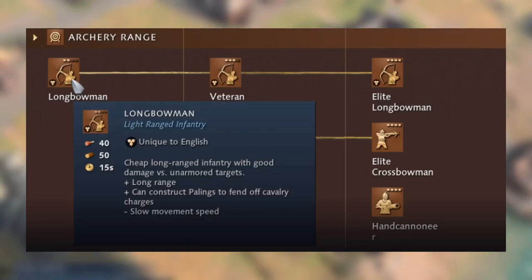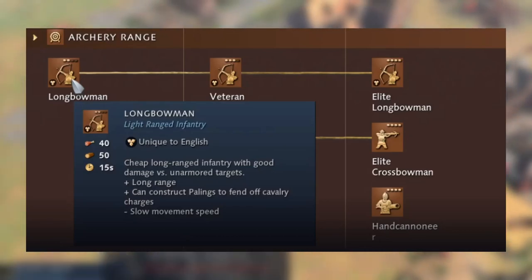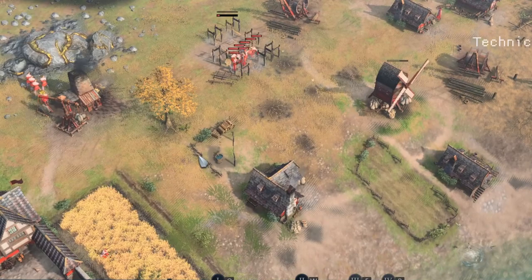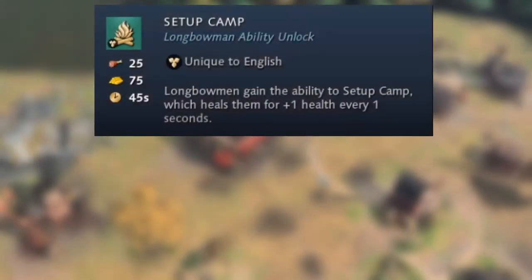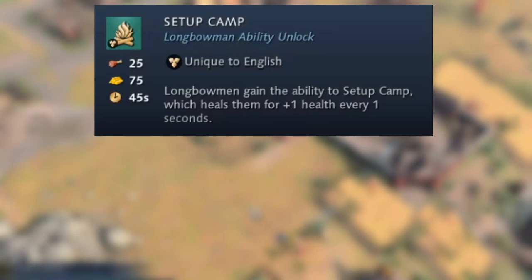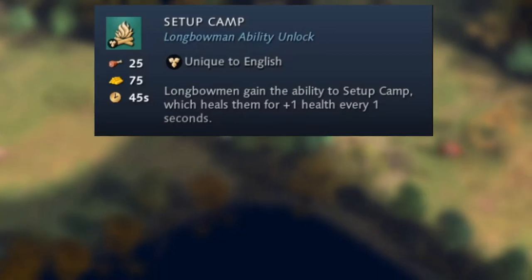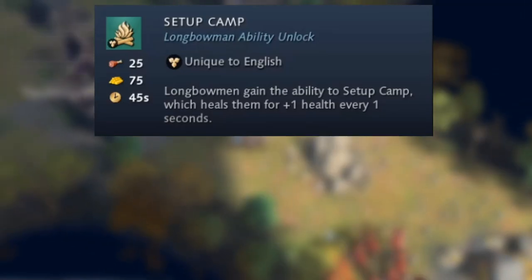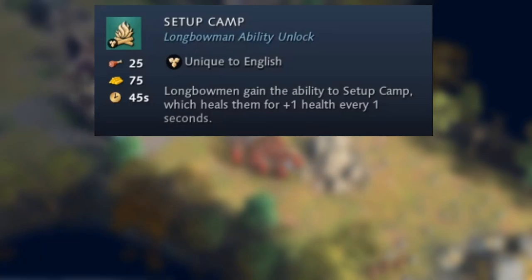The archery range differs in that normal archers are replaced by Longbowmen — cheap, long-ranged infantry with good damage versus unarmored targets, though weak against armored units like Man-at-Arms or feudal age knights. They can construct palings to fend off cavalry charges. Their first unique technology is Set Up Camp, researchable in the feudal age, giving Longbowmen the ability to heal for one health per second while out in the field.